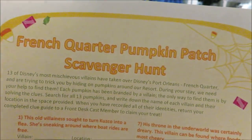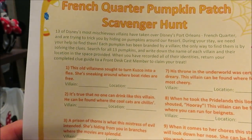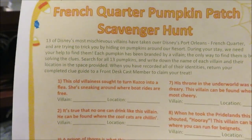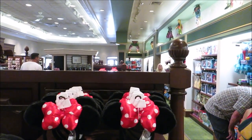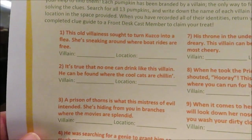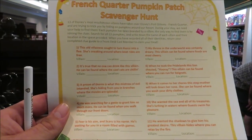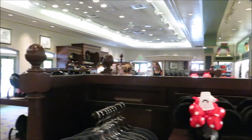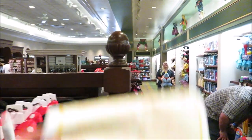Here is the French Quarter pumpkin patch scavenger hunt. Thirteen of Disney's most mischievous villains have taken over Disney's Port Orleans. We've got to find them, name the villain, name the location, and then turn in this paper for a prize.